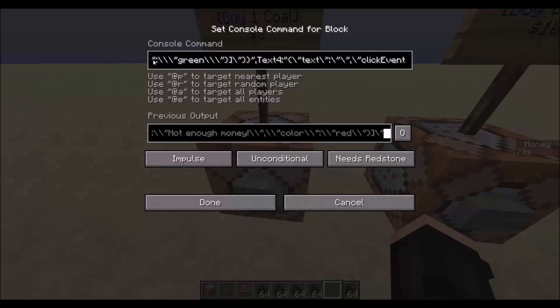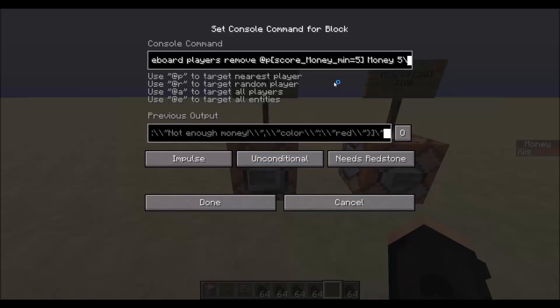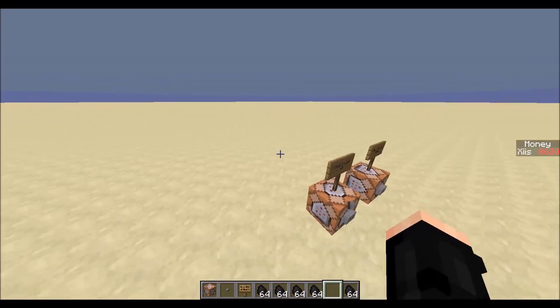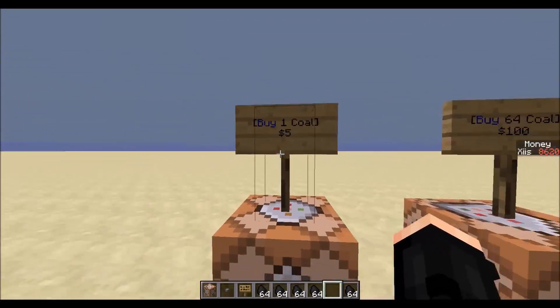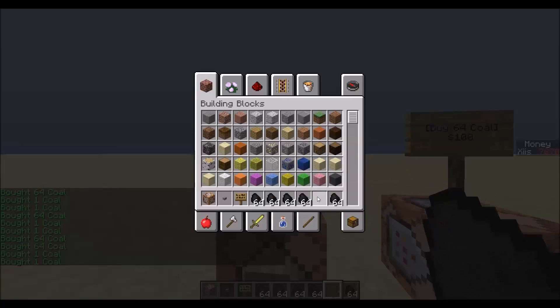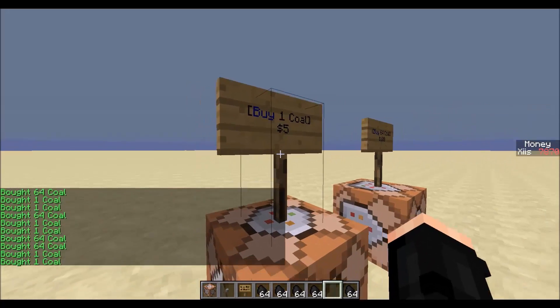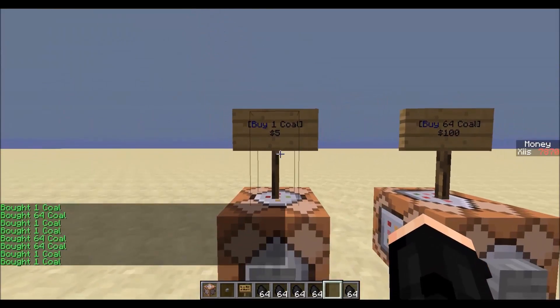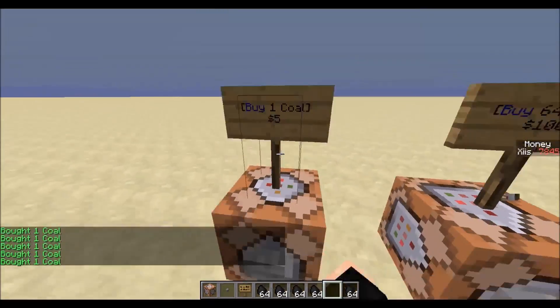You can change anything you want with this sign. The only things to keep the same are the commands it runs, except for the values — like 'money' doesn't have to be called money; you could have an objective called 'coal tokens' if you have a token system. Both signs are independent, so you can buy from one then the other. If two players right-click both signs at the same time it will still work, because the way @p works on a sign is it targets whoever right-clicked rather than the nearest player. You can also use @a if you want it to affect the whole server.